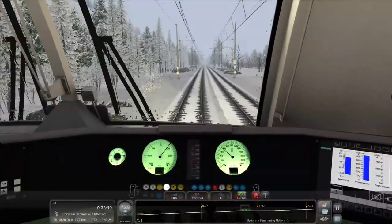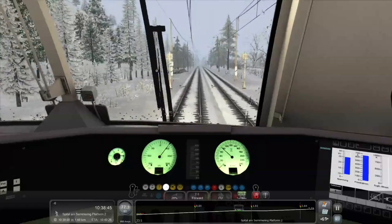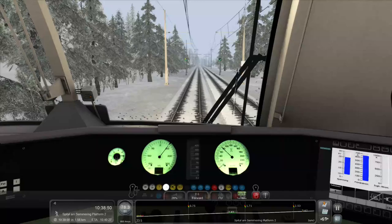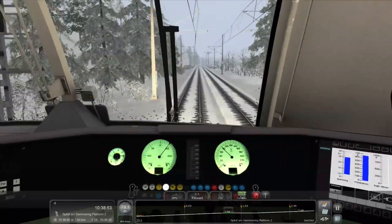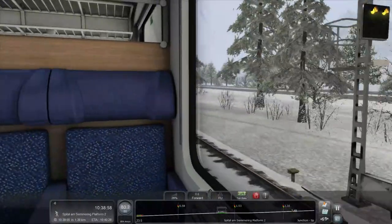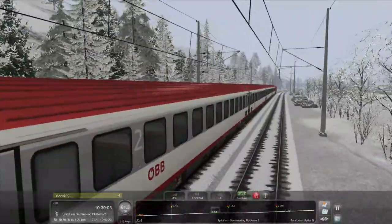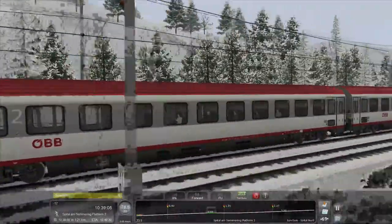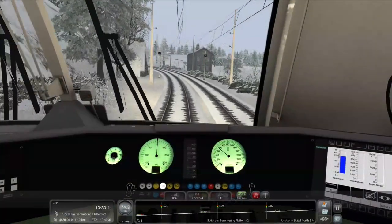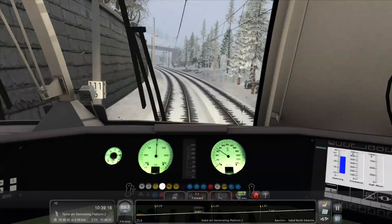They've really gone out of their way on this route to make it look very nice. The route itself looks very solid. Probably the thing that lets it down is the actual locomotive. The passenger carriages are not too bad — it's always nice to have a passenger view. The carriages are very nice, ÖBB livery and all. I don't know too much about ÖBB, but I'm guessing they're the main train operators in Austria.